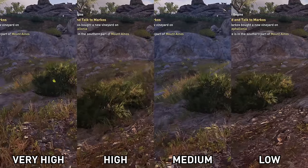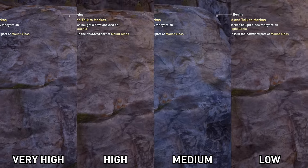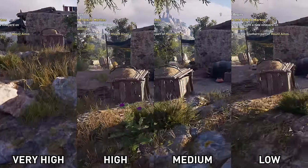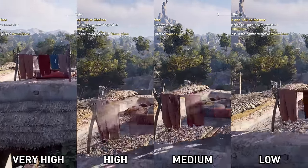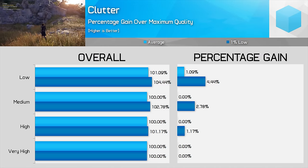Clutter is another setting that doesn't really impact performance all that much, but it does affect how dense foliage and other similar elements are — odd to call grass density 'clutter', but whatever, Ubisoft. Ultra has slightly better draw distance for those elements than Medium, while Low disables a lot of the grass. You'll only start to see a performance improvement on Low, which looks pretty poor, so just stick this one on the maximum setting.